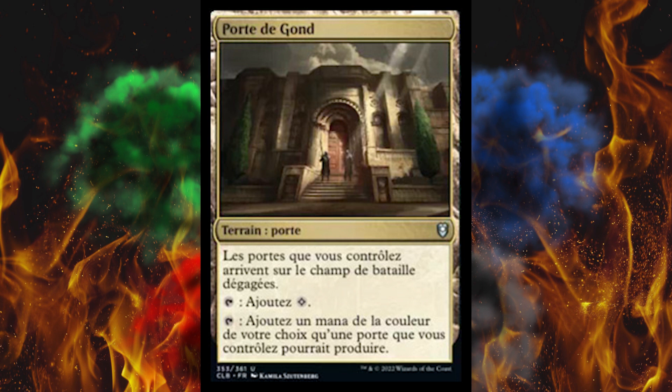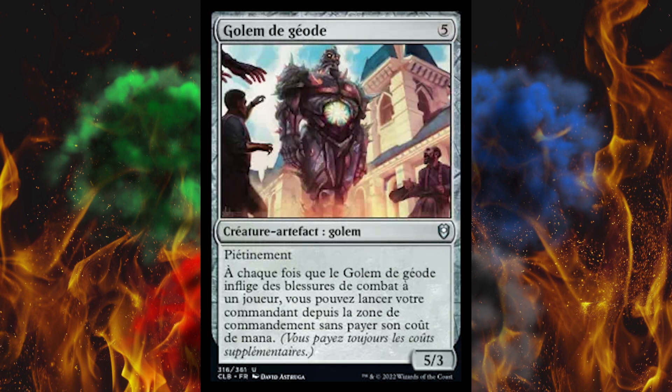Gate Crasher Ram? Nah, we don't need that. But what we do need is Geode Golem. It's a 5-cost artifact golem with trample, 5/3, and whenever Geode Golem deals combat damage to a player, you may cast your commander from the command zone without paying its mana cost. Okay, that's gonna be an expensive card. All these must-have auto-includes have all been uncommons. That's gonna cap it at like two, three bucks — but man, is this set not gonna make Wizards any money. The silver lining is that Hasbro's not gonna make any money off it either.